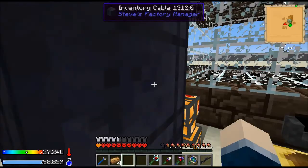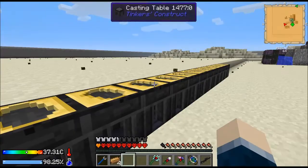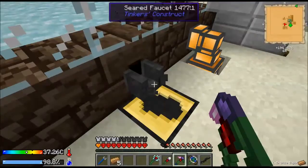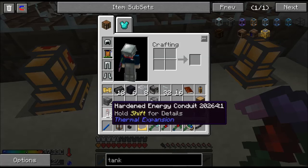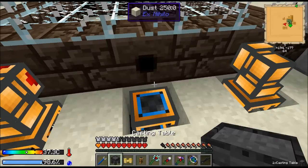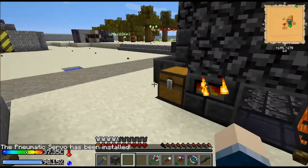So this should be the last one — there it goes. And they all disappeared. I've got to put this back. I need a tank, a servo, and a fluid duct. These weren't programmed, so that doesn't matter. The only thing I lost is that tank isn't a part of the program.